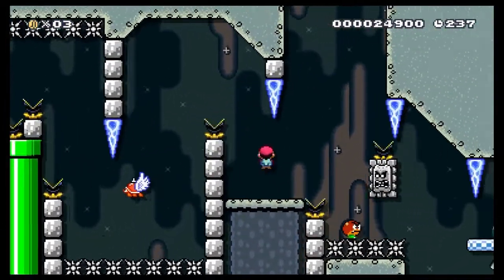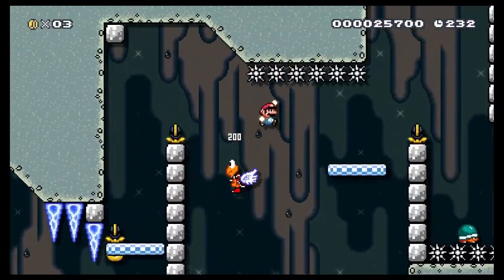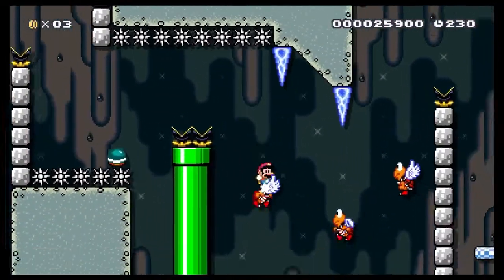Then I have to make a tight jump to avoid the invisible block and the thwomp coming at me. Then I throw the shell against the wall, bop this hammer bro, and massacre a family of paratroopers that were just minding their own business.